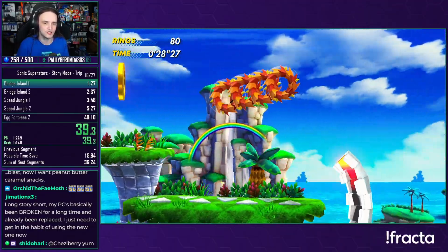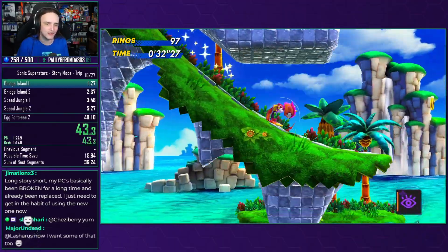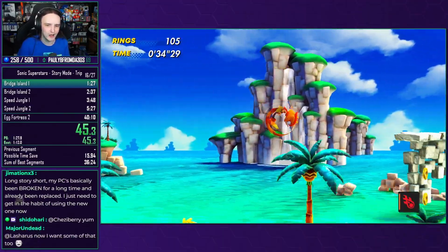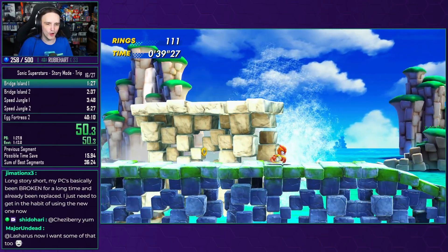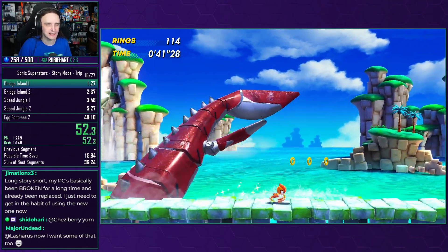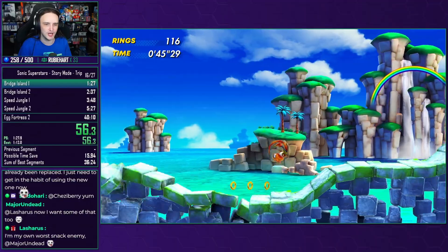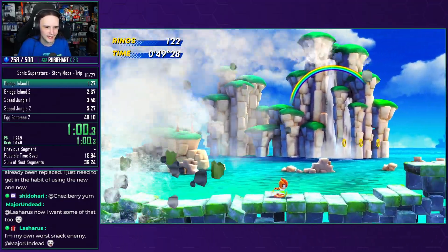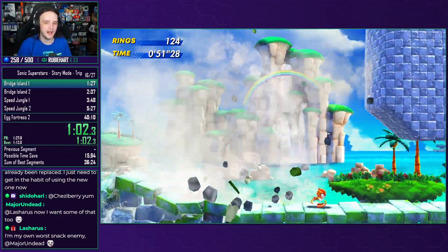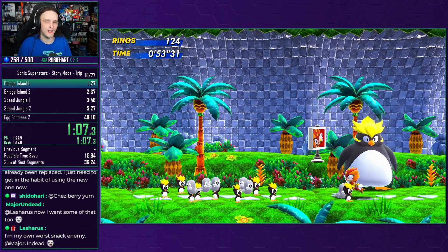So we're gonna run and double jump our way through. Just keep going, get a baby jump on that section, fall down here, run our way through onto this section, take the speed shoes down. I think I just ran out, which is unfortunate. But we're on to our first chase sequence here. Trip has the ability to double jump — we use that to our advantage in a lot of things. She also has the ability to stick to walls, just like Knuckles, but with the added ability of also sticking to ceilings, which we are going to use significantly to our advantage.